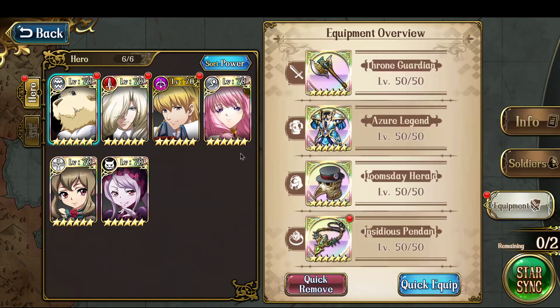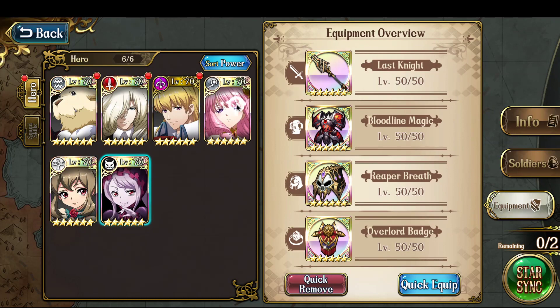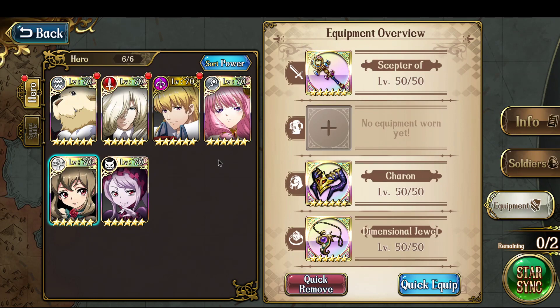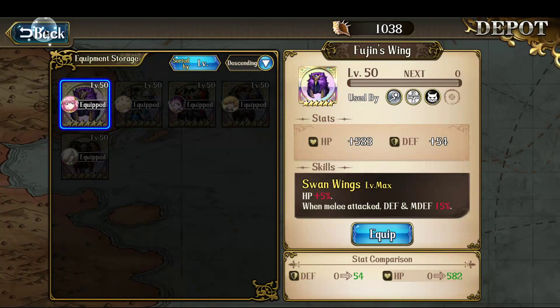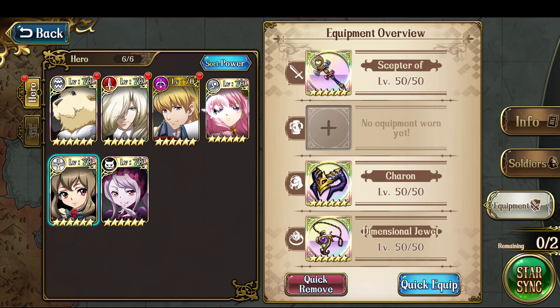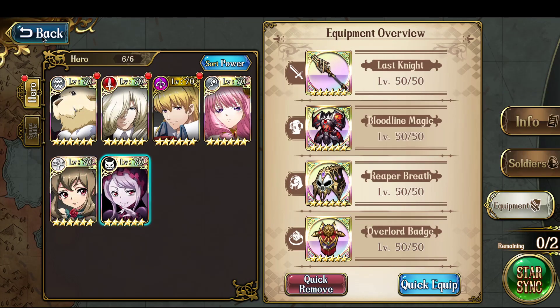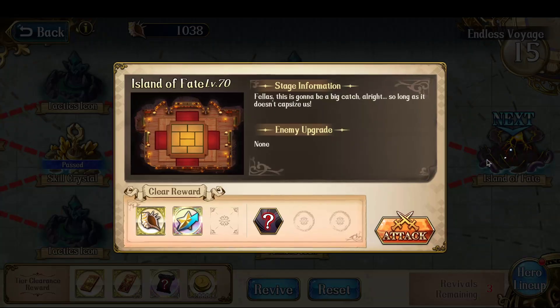That's pretty much it. Gear-wise, it was just whatever they can equip. The only thing is my Lucretia actually doesn't have armor, but in the first place she doesn't need armor because she's never in range of the enemies — she's always just attacking from extremely far range due to the goal of her build. So that's the party — let's jump into the fight now.